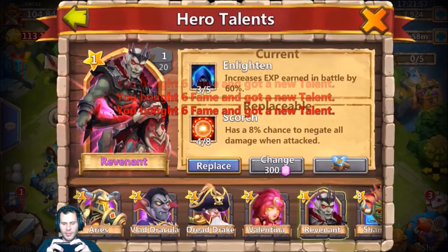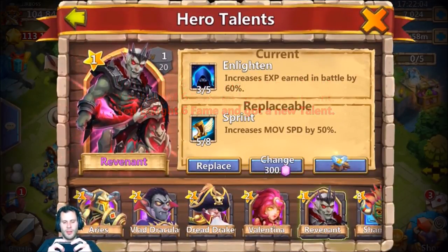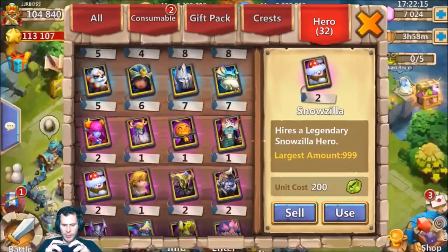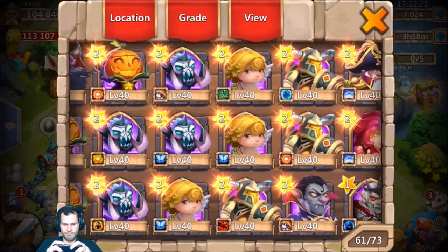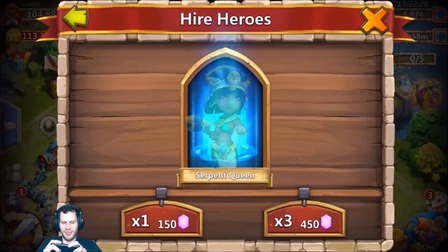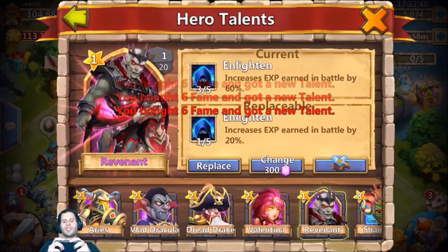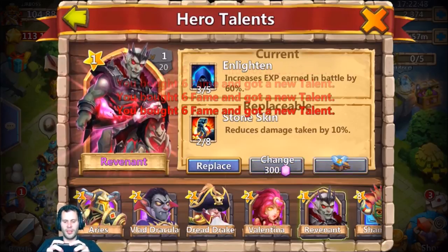3/5 revite sucks. Come on, give me another 5/5 revite right here at the end - we got 8,000 gems left. Give me Bulwark, War God, something good. 5/8 Sprint - he has one Dreddrake, is he going to need that for double evolve? Yes he is, so I'm not going to put the 5/8 sprint on the Dreddrake. Let's put it on a backup Aries - sprint is nice for him. Come on now - 1/5 revite, 2/8 Bulwark, 2/8 War God. Put a 5/8 talent up there - two of five Enlighten, that is no good.